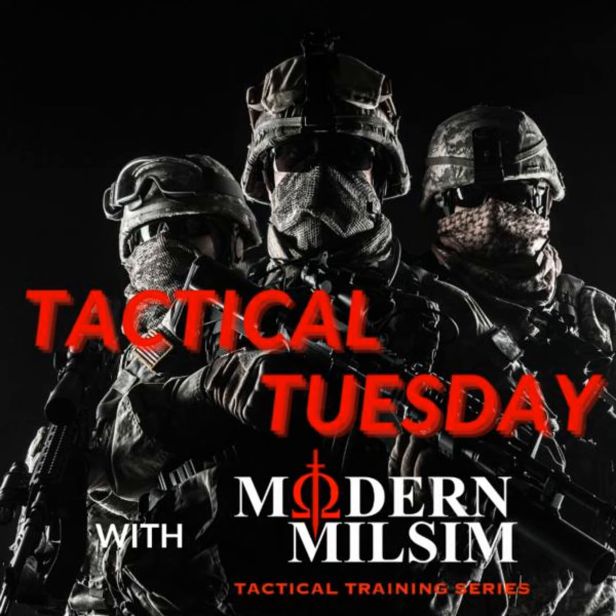Moving on to light discipline. Like noise discipline, light discipline is important to maintaining stealth, especially at night or other low light conditions. The effects of light and shadow can affect the enemy's ability to locate you in the battlefield environment. You need to be careful to avoid light that can project shadows that will reveal your position to the enemy. This concept applies both to natural light, such as sunlight, and artificial light, like visible flashlights and non-visible lights such as infrared.